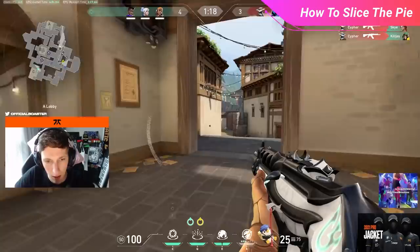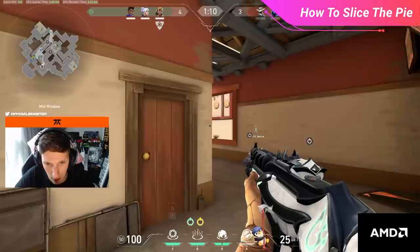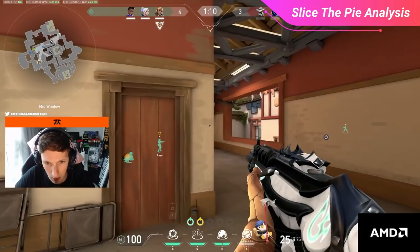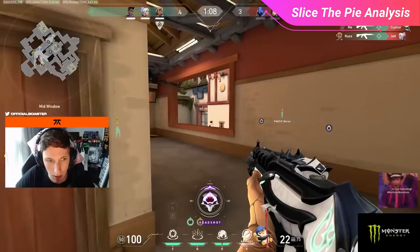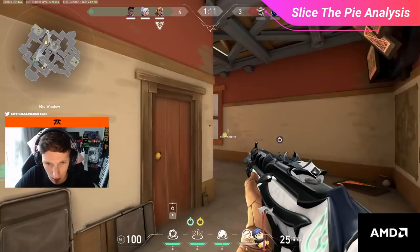Later in the same round, Boaster approaches mid window. Rather than walking in mindlessly, he recognizes a potential threat and starts slicing the pie again — first for the right corner of the window room, then the back left corner. As he peeks the final corner, the enemy Cypher is spotted and Boaster uses the final step: flicking to adjust crosshair placement errors. A clean Vandal one-tap follows, showcasing a methodical approach that avoids overexposure unless already poised for the duel.